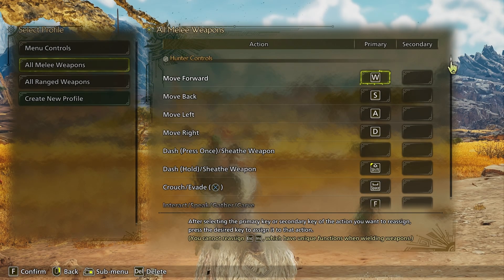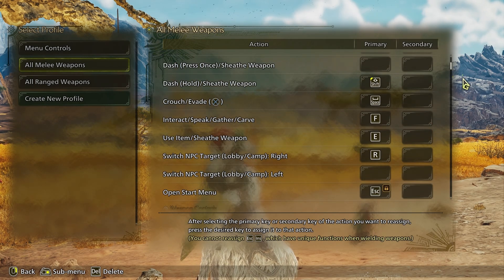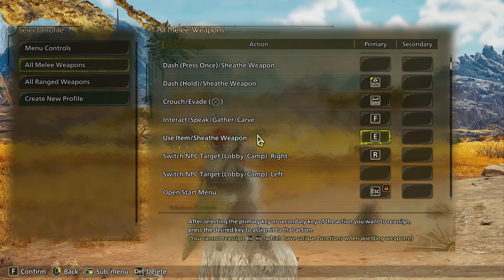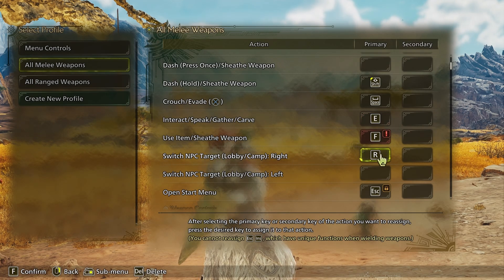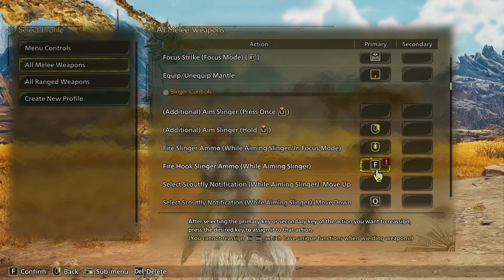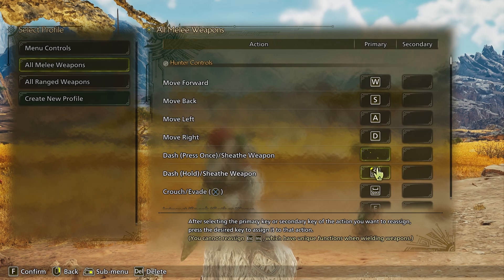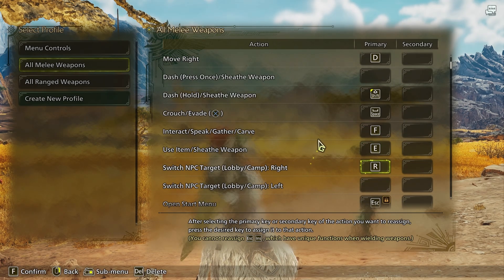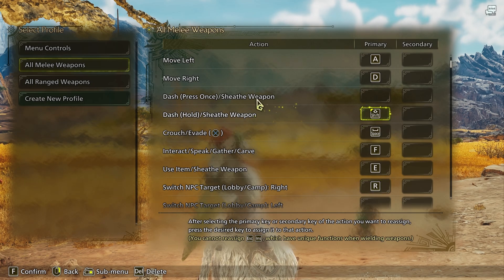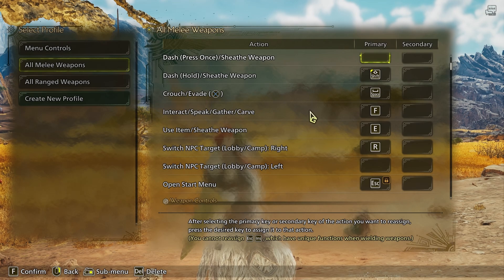Getting started on hunter controls, everything is mostly default. Two options you can switch in this section: the item button and gather button — E and F by default — you can switch these between each other, but if you do you have to switch an extra button marked in red in your keybind, so scroll down until you find that option and switch it as well. The other option is your sprint button, which can be held or toggled — I personally feel more in control with the hold option.